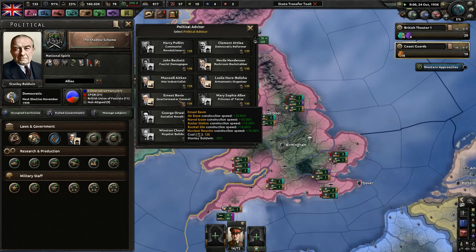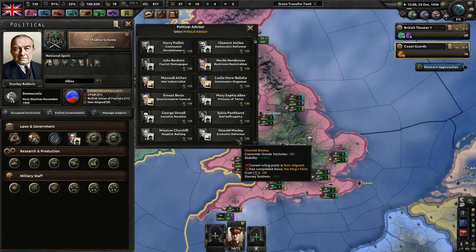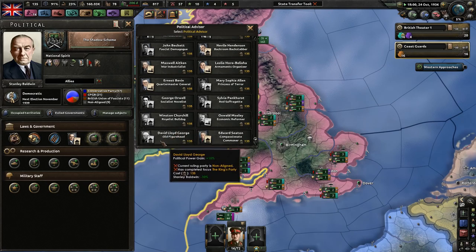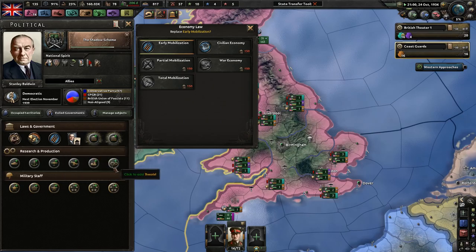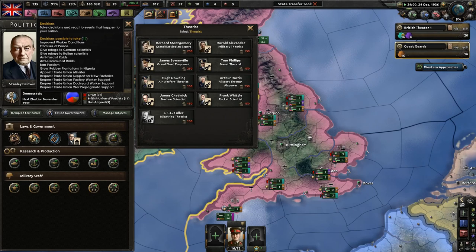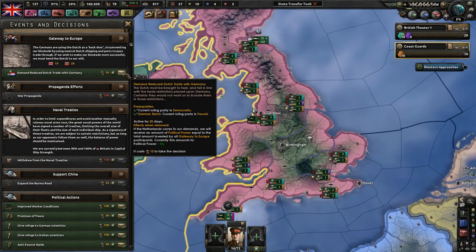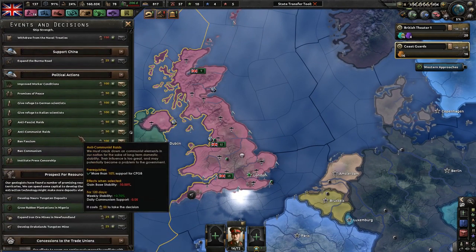I would love more doctrine speed as well as Army XP speed — that could be extremely useful. Since we're going Communist anyway, I have plans for them, so it doesn't really matter. I have to do this eventually: Trade Unions Demand Minister Appointment. If I do this, we'll be able to improve relations with Edward Seaton and get 500% popularity. More weekly war support could be nice, but it only affects our surrender limit, mobilization speed, and daily command power gain — which we can pretty much ignore at the moment.